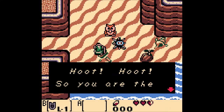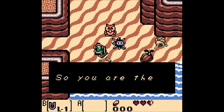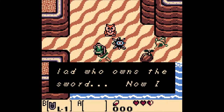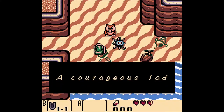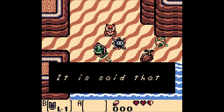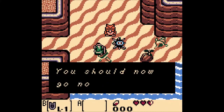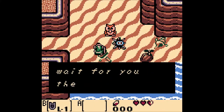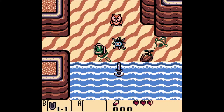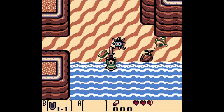In canon, no relation to Ocarina of Time's Kaepora Gaebora, but I would say a heavy inspiration, probably. Hoot hoot — 'So you are the lad who owns the sword. Now I understand why the monsters are starting to act so violently. A courageous lad has come to wake the windfish. It is said that you cannot leave the island unless you wake the windfish. You should now go north to the mysterious forest. I will wait for you there. Hoot.' So that's pretty much the owl's exposition.